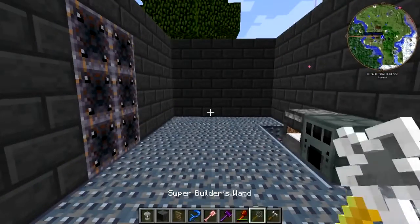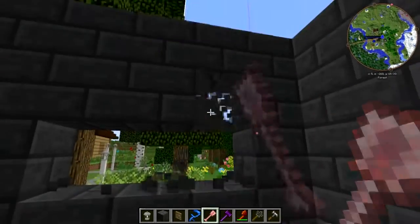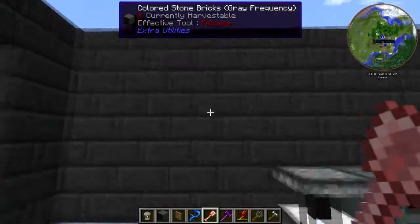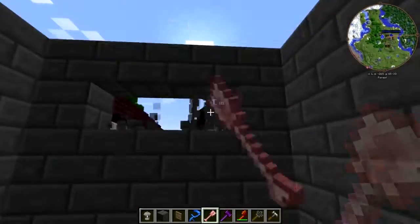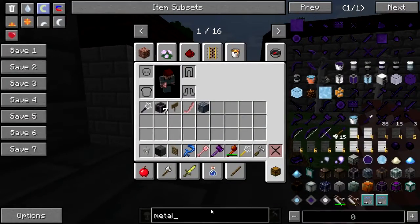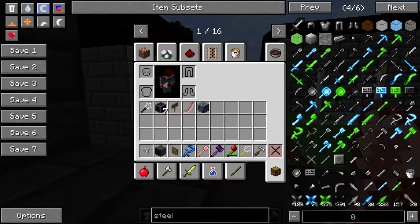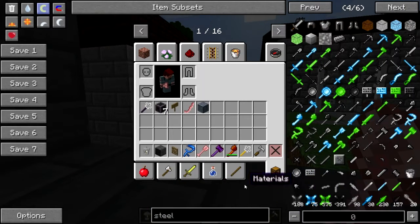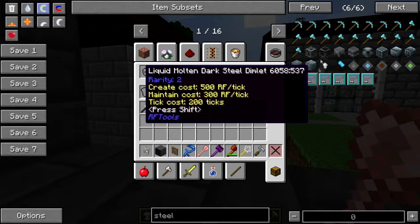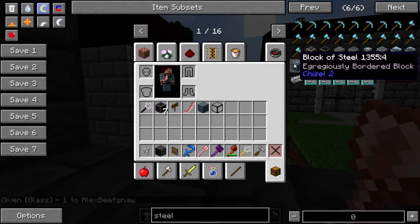All right, let's knock this out. I got a bacon — okay, give me some steel glass. I know that's a thing. Scaffolding... where is it? I saw it ten thousand times when I didn't need it. Steel frame glass — bingo! Oh interesting, egregiously bordered block.